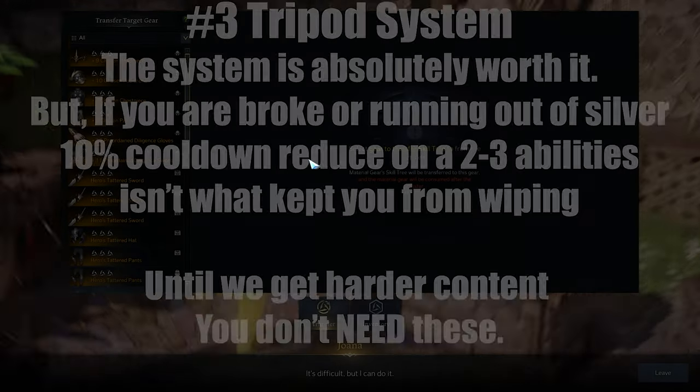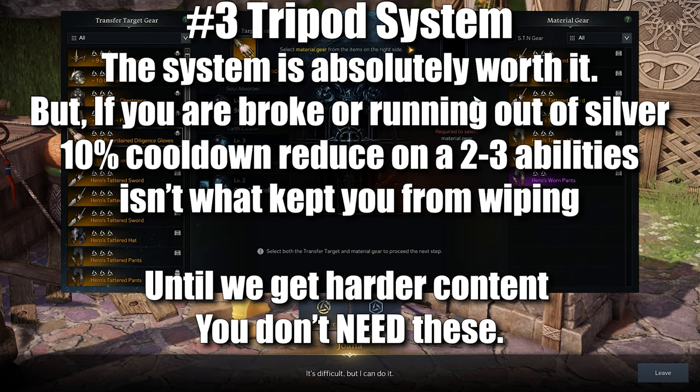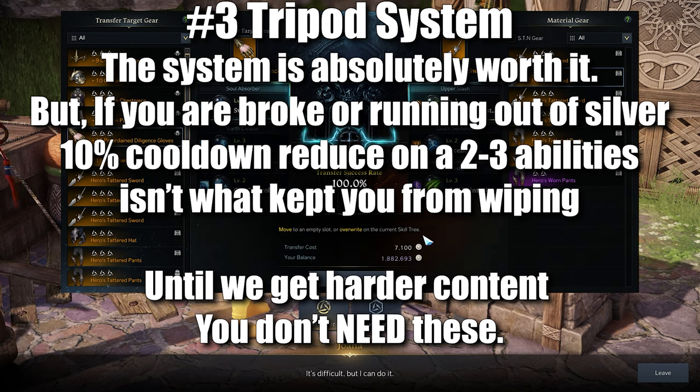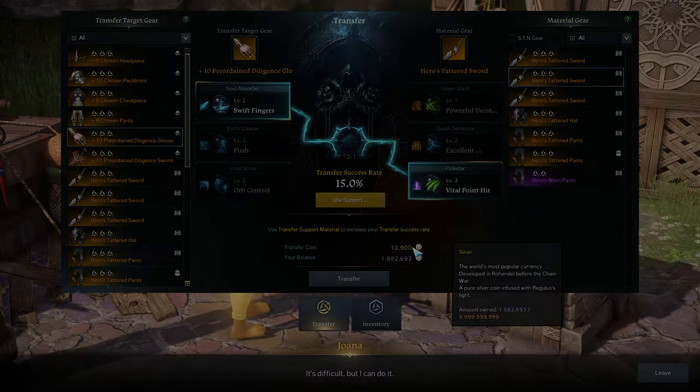For number 2, understand that the skill tripods on your gear prior to 1370 are going to get replaced. They aren't terribly expensive to transfer, but every bit counts. At 1370, you'll be upgrading to a legendary set of gear, so the tripods you would have invested in earlier would be wasted. Tripods will make your character feel better and can help you get MVP more often, but they're not going to keep you from clearing content.